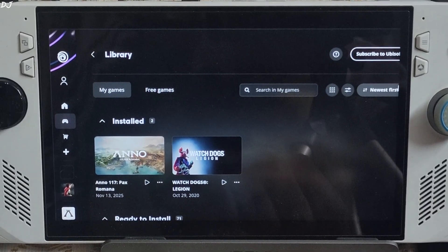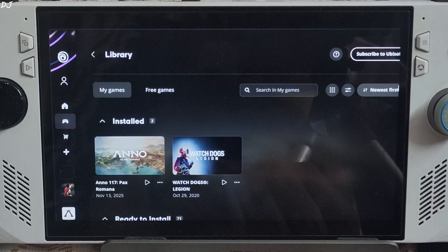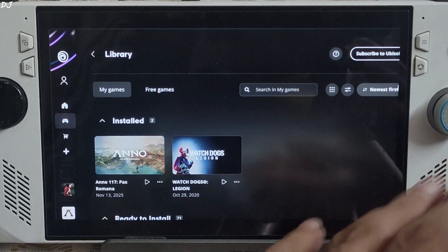Welcome back guys. Anno 117 Pax Romana is now available on PC, released just today. In this video, I will be testing it on my ROG Ally, which comes with Windows 11 and a Radeon 780M GPU based on RDNA 3 architecture.